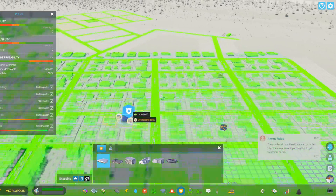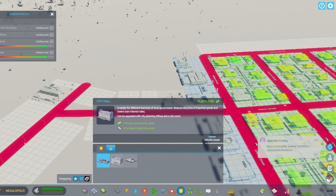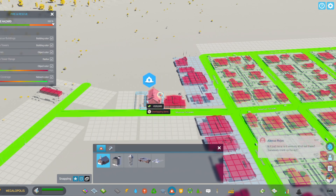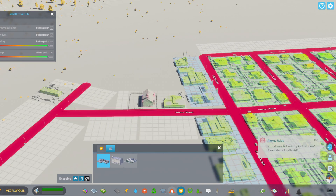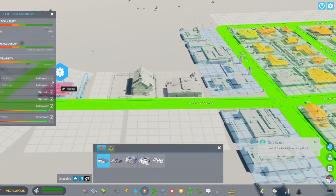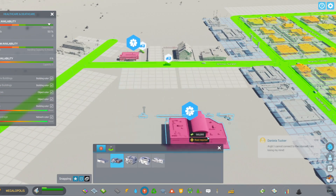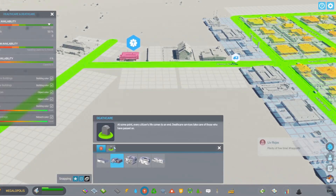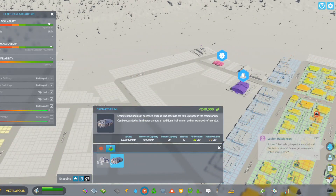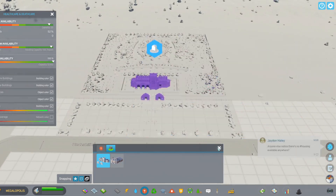Let me give the city some police so we can get that crime rate down. You can see here some of the government buildings available: a warehouse office, a city hall, and a central bank — all those play different roles in the city. Let me also give them fire service and police, and then a clinic. A hospital is actually really big. One thing about this game is it takes death very seriously, so you have to have some type of crematorium or cemetery.